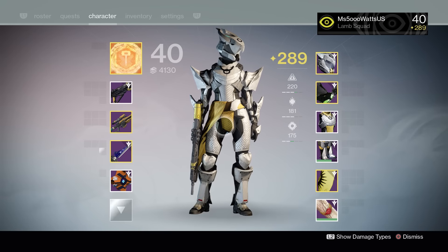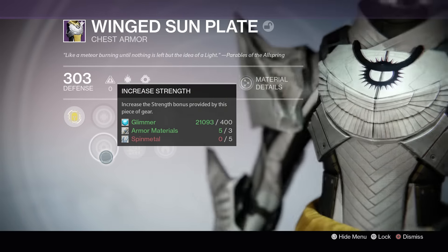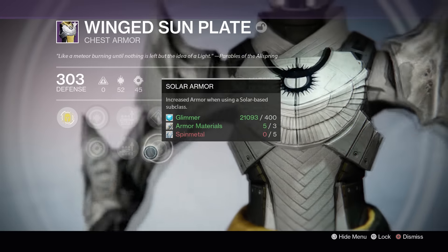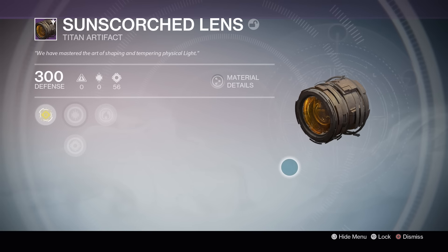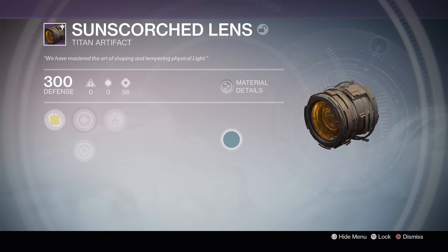Lastly, taking a look at my Titan — she has the guaranteed chest piece. She didn't get very lucky in terms of stats because it's Discipline Strength, and I would much prefer Intellect Discipline for a Titan, but she did get super lucky with Sniper Rifle Ammo and Solar Armor, so this is going to be really good when I'm playing on my Hammer Titan. The only other thing she got was an artifact called the Sun Scorched Lens, which has Discipline Strength and Solar Catalyst. I'm definitely not going to be infusing it, but I really like the Trials artifact so I'm probably going to hold on to it.